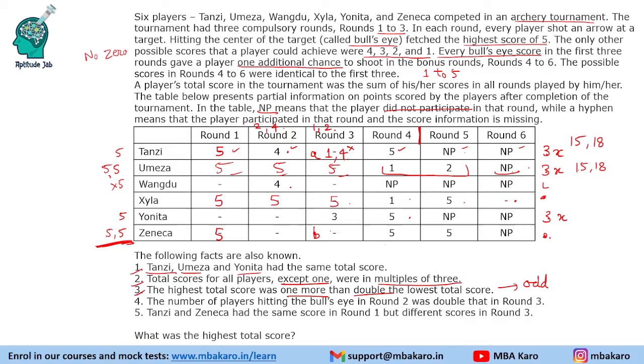But the 6th round entry is missing, so making 3 fives is not possible. Therefore, the score cannot be 18 — their score is 15. So these 3 players each score 15 points, meaning Tansi scores 1 point in the missing round. Omeza needs to score 12 points using 2 remaining rounds, so the values are 2, 5, 5. Tansi's row is now filled as 2, 5, 5.